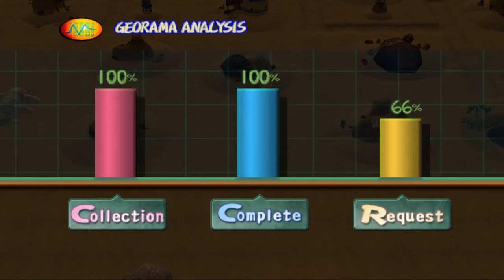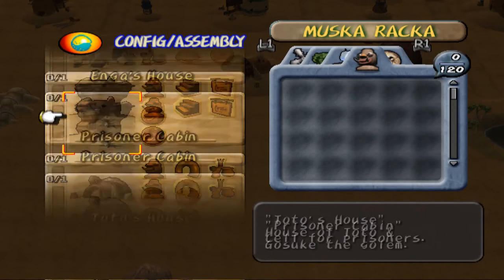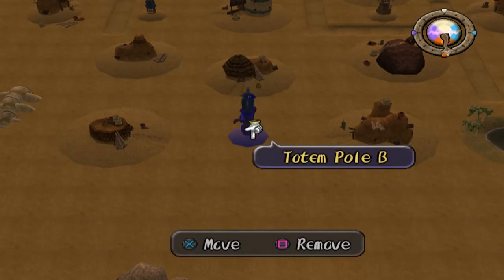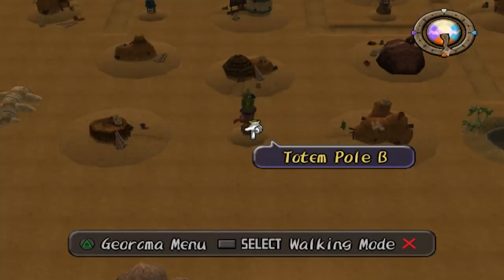If we look at my chart right now, you can see we're at 66%. The reason for this is I removed one of the totems specifically for this video, because I wanted to show you 100%. So you can see we're at 100% now, we're done, and it's because of this one totem.